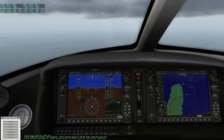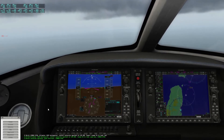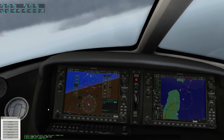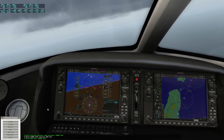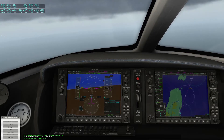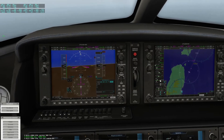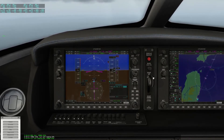It gives me a warning here to hand over to approach. Lanzarote Approach, good afternoon, Cirrus Sierra Foxtrot 50. Cirrus Sierra Foxtrot 50, maintain 3000 feet. Maintain 3000 feet, Cirrus Sierra Foxtrot 50. I'll reset my MCP altitude and arm VNAV because we're just about to reach altitude to descend. Cirrus Sierra Foxtrot 50, turn left heading 029. Turn left heading 029, Cirrus Sierra Foxtrot 50.